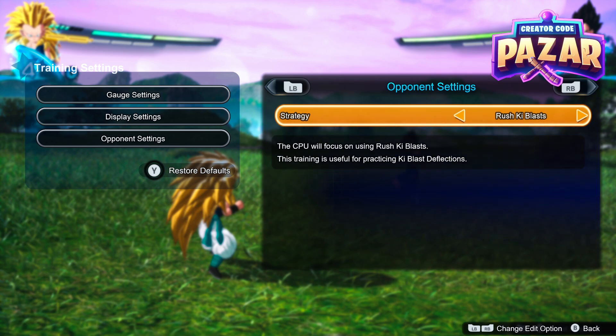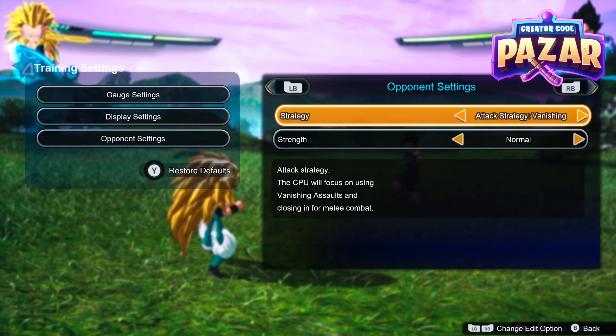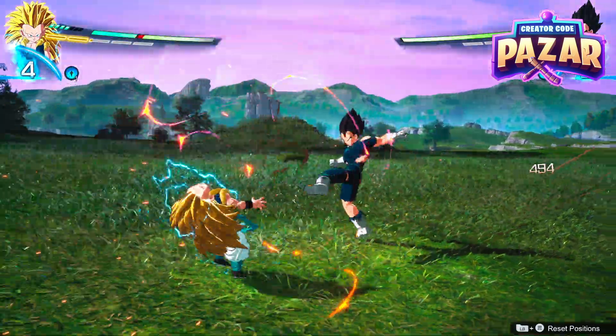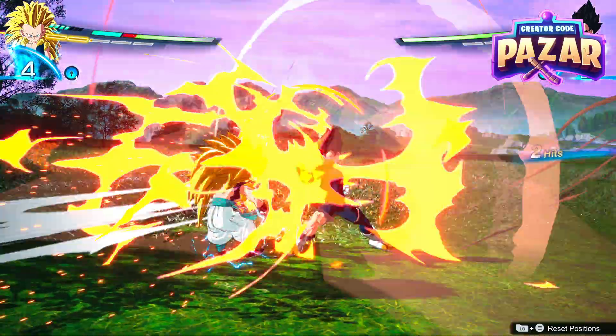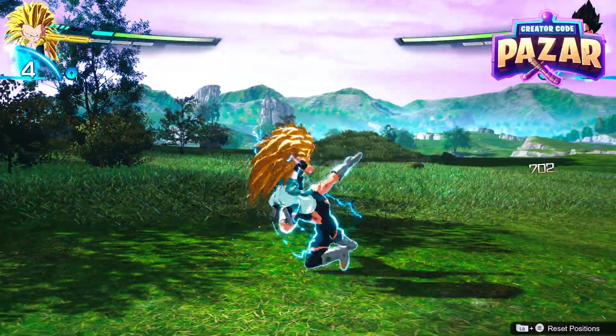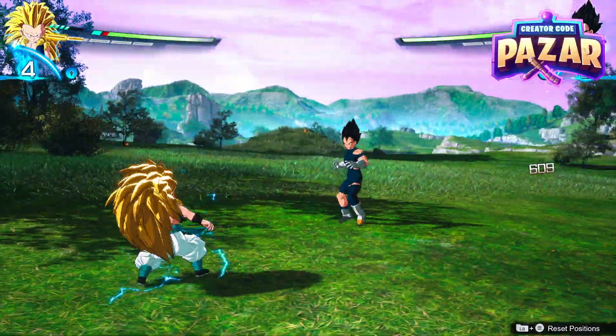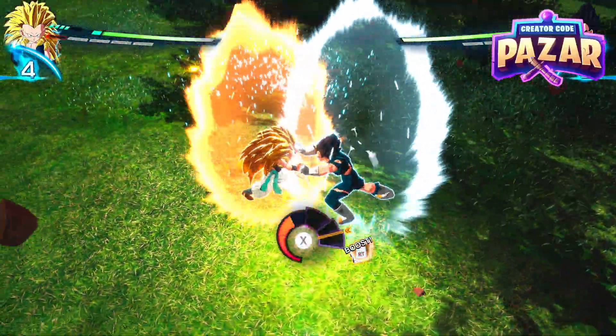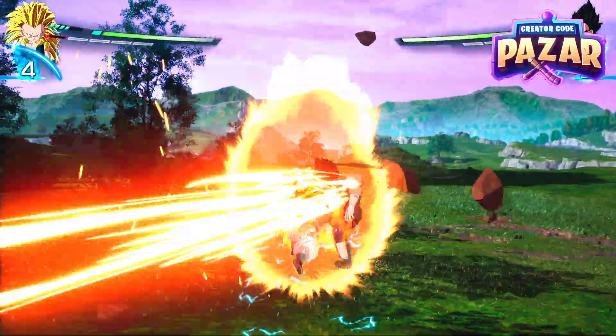That is how to make your enemy fight back. I'll just show you guys an example — let's have them on attack settings barrage. Now they're going to try to focus on barraging us with attacks, and it's really good for training melee this way. You can get really good at practicing your blocks. I hope this helped you guys out — have a good day!